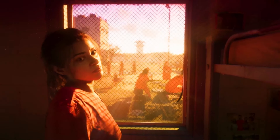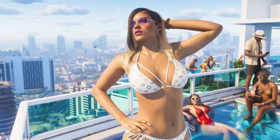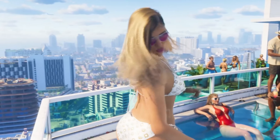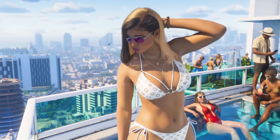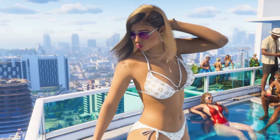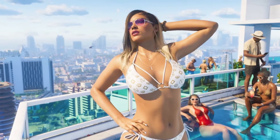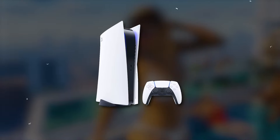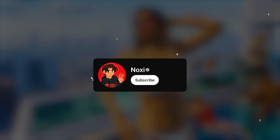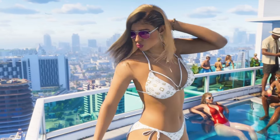In the GTA 6 trailer, there's a moment where a girl in a white bikini gets everyone talking — debating whether she's Lucia or not. She's chilling near a pool, taking in the Vice City skyline, and then she turns around. Her hair moves all natural-like as she turns. She's got big hoop earrings, cool purple sunglasses, rocking a purple lipstick, and French tip nails. There's also a bracelet on her left wrist that catches the eye.